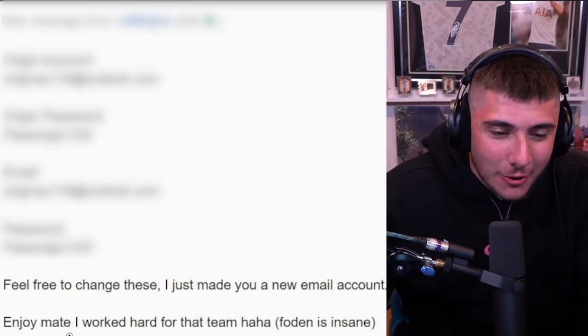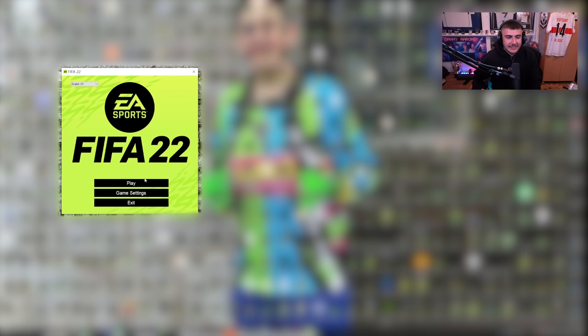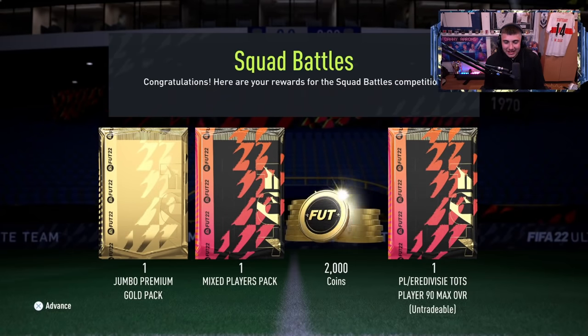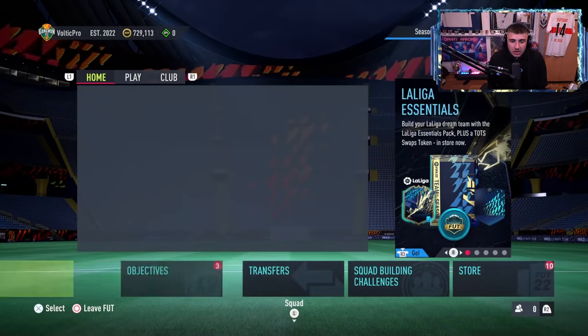I have received the account details - shout out to this guy, he literally took 20 minutes and sent a very wholesome message. He made me a new email and said 'Enjoy mate, I worked hard for that team, Foden is insane.' It's another PC one. I have zero doubts - I think this guy is completely legit. We load straight away, we've got squad battle rewards, and we have 700,000 coins. I feel really happy. We've got a PL/Eredivisie TOTS player and division three rival rewards as well. 80 quid won't even get you 700k coins, let alone the team.